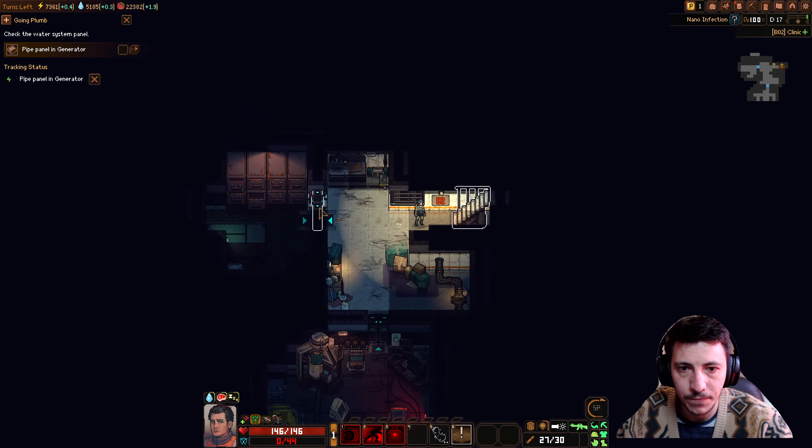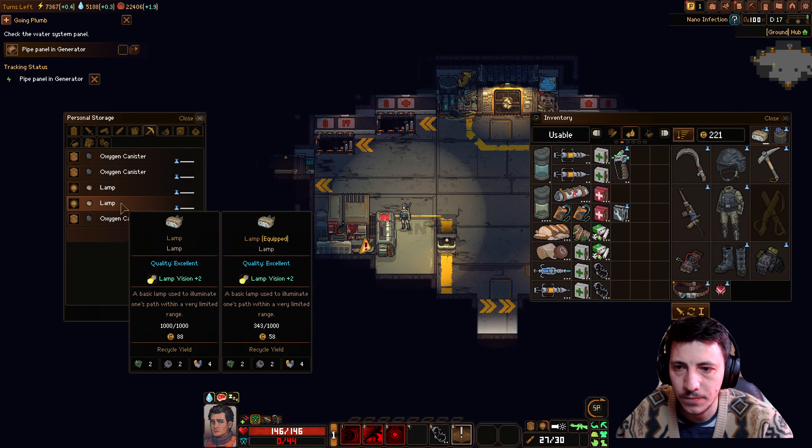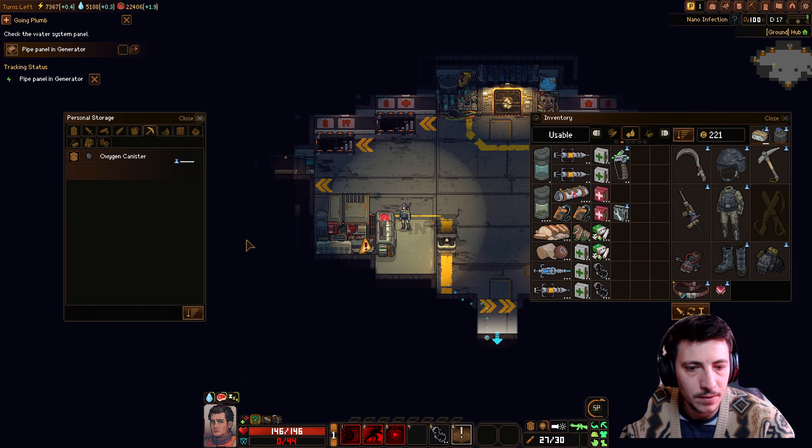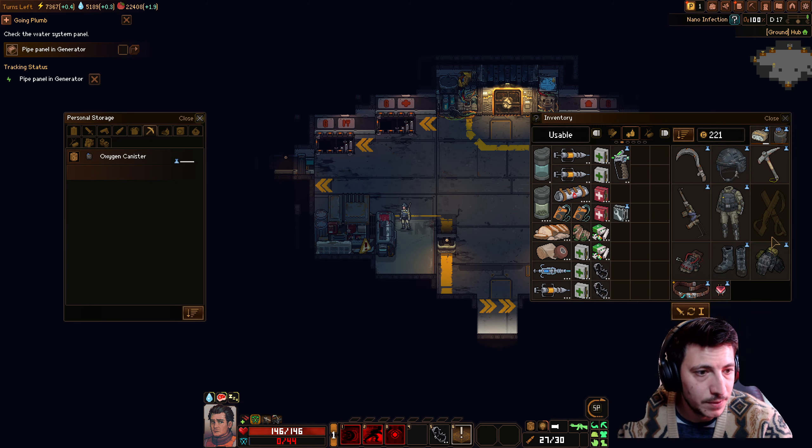Let's grab this. We definitely don't need to be running our lamp right now — that was silly. Running diagnostics at the generator. The panel starts to glitch. After a moment the screen freezes and you hear a creaking sound from the pipes growing louder. Suddenly, the pipe bursts and water sprays everywhere, beginning to flood the area. This is especially bad due to the possibility of electrocution — you are in the power plant, after all.